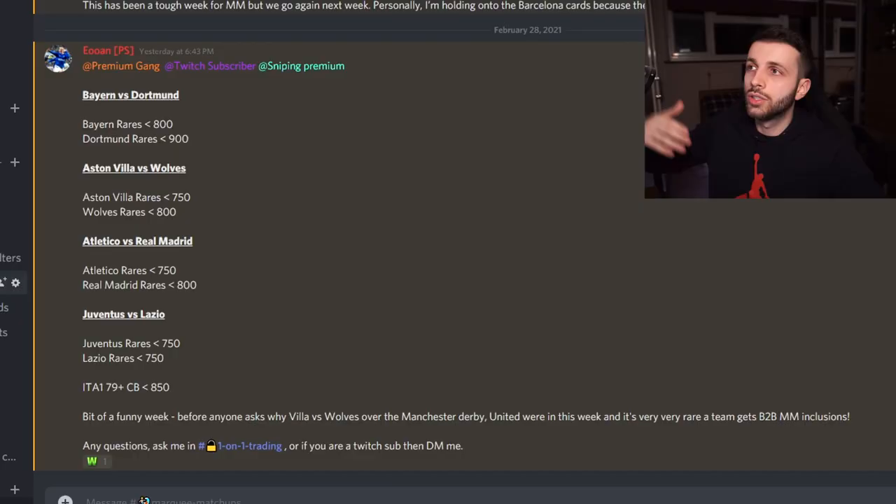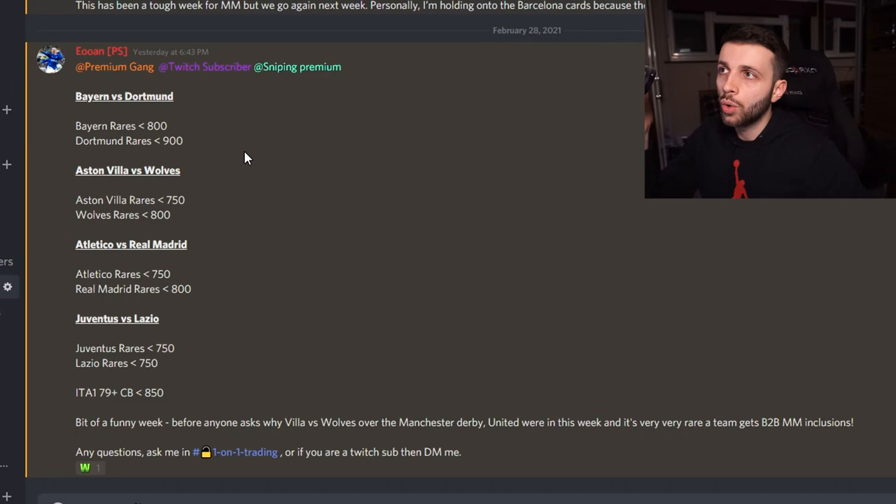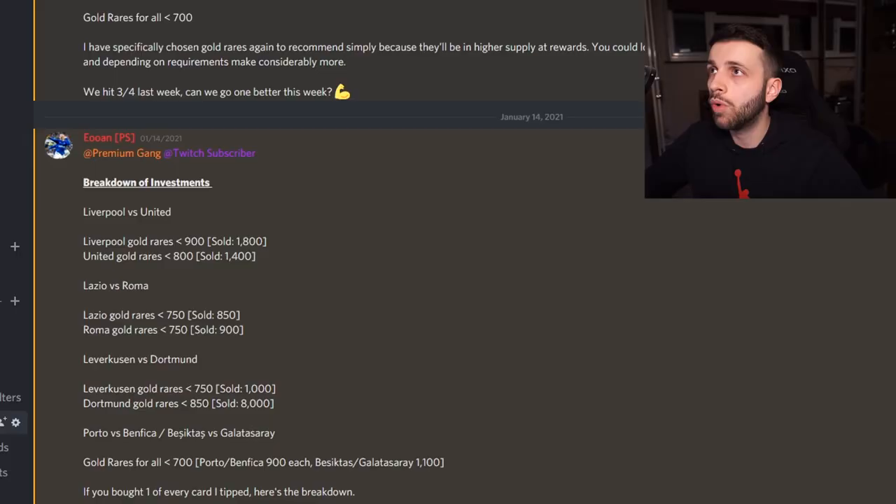Let's have a look at some predictions for this coming week: Bayern versus Dortmund, Aston Villa versus Wolves, Atletico versus Real Madrid, and Juventus versus Lazio. We tell you which particular club to buy, what ratings to buy, whether silver or gold, to give the most profit. Looking at past results — this week in January made 140% profit. To put that into perspective, if you put 100,000 coins in you'd get 240,000 coins back after EA tax. If you put 1 million coins in, you'd have 2.4 million back. You can do this with 10,000, 50,000, or 100,000 coins — it's not budget limited.